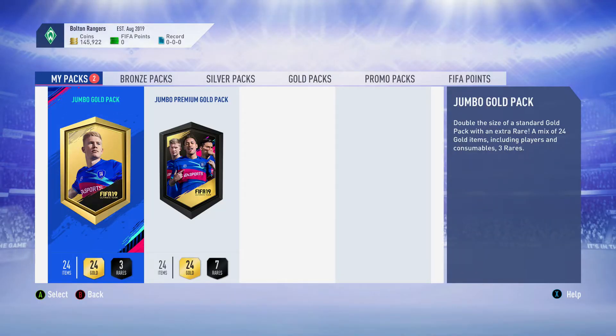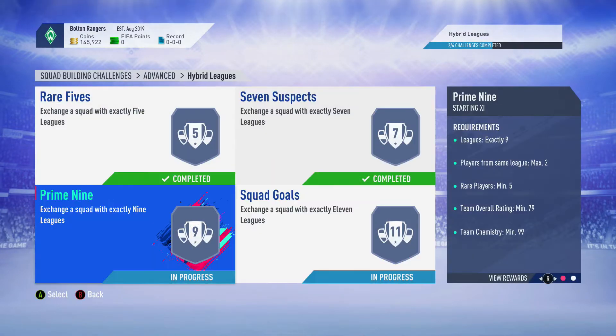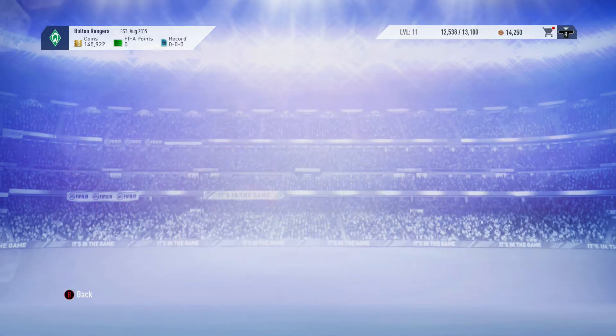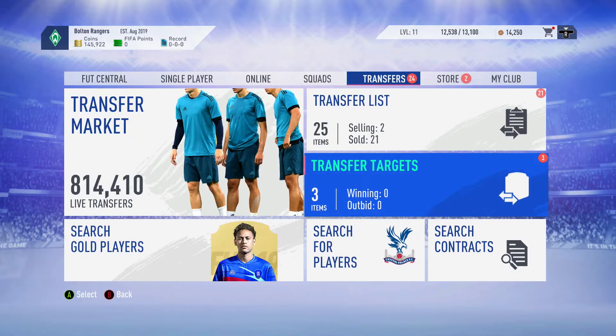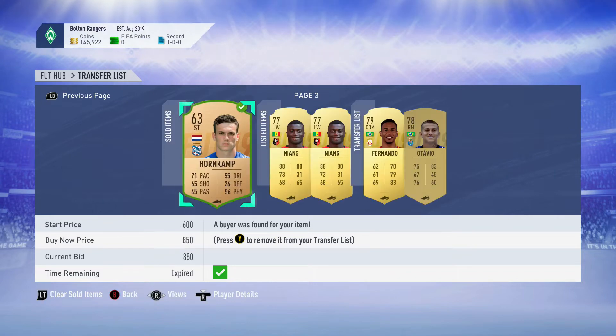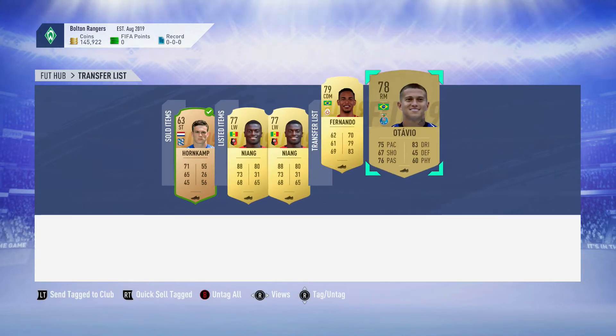Not a very good pack. But after this, the SBCs have a simple formula but they're a little more expensive — this is where the huge packs come. The Prime 9, you get the 45k pack. This is where I need the players off of my transfer list, so we're going to head over here and get Fernando and Otavio, and send them to the club. Then we're going to head back over to the SBC — Hybrid Leagues and Prime 9.